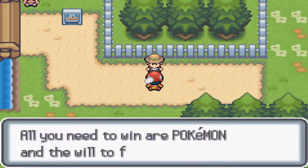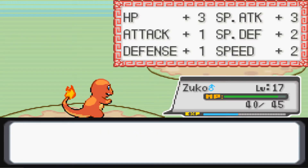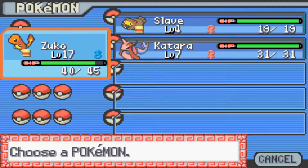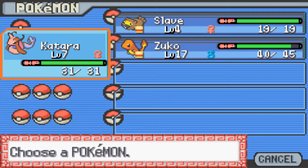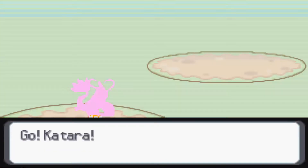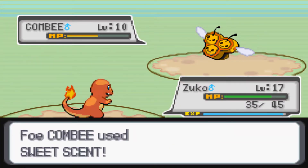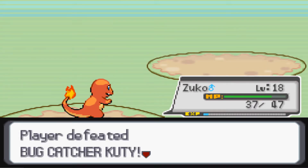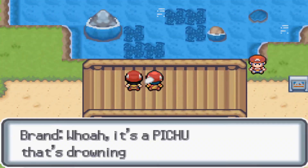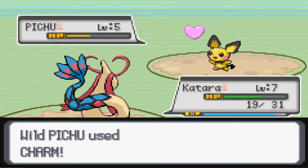Here's another Trainer Battle. I will just switch to Zuko because Katara can't handle these guys herself at the moment — one, she's still a low level, and two, she doesn't have a decent attack. She only has Wrap and Splash. I'm gonna wait till I have another attack. We can get a Pichu here but I'm not gonna take it.